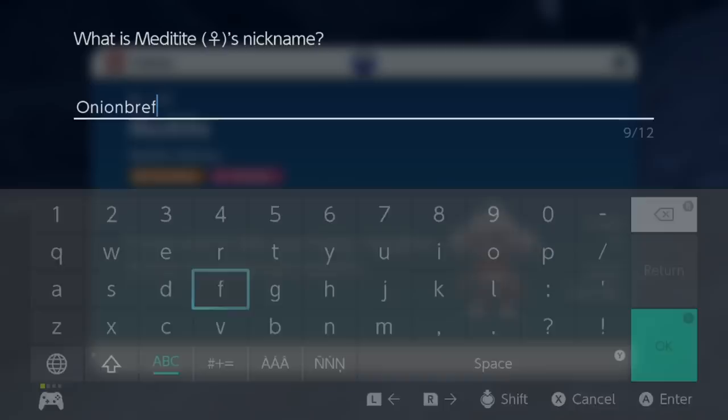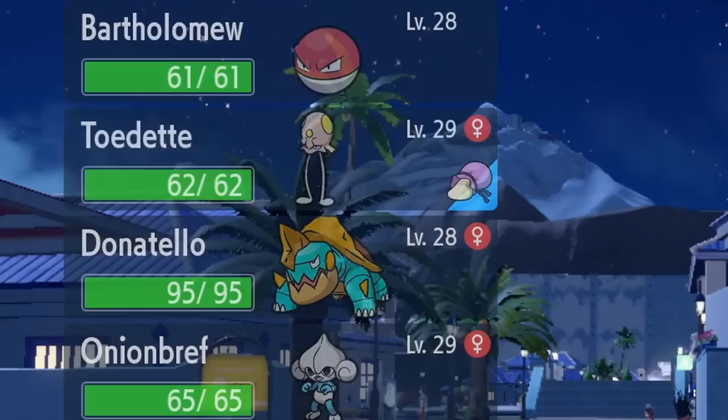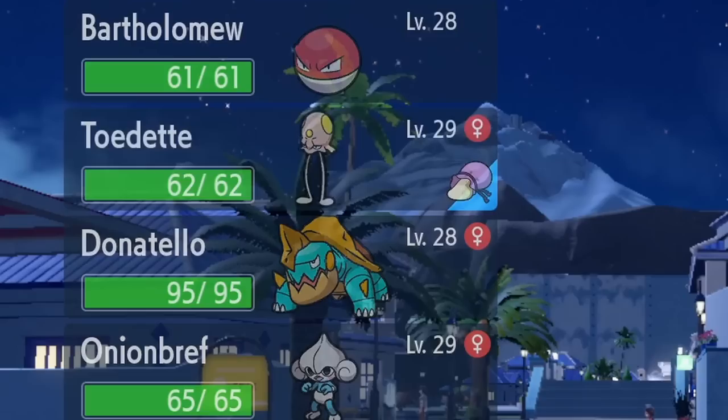I gave Meditite the most fitting name I could think of. We now had a larger team than ever before — four shinies — which might have caused a little curse. I'm sure that's not something to worry about too much. So I went to the next gym, and the leader ran away. Blood is probably scared of my team.